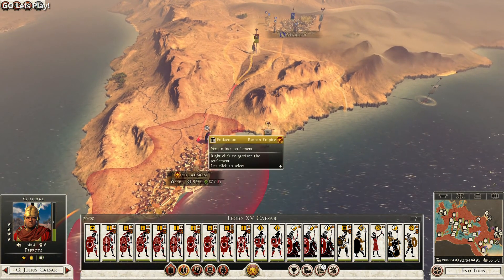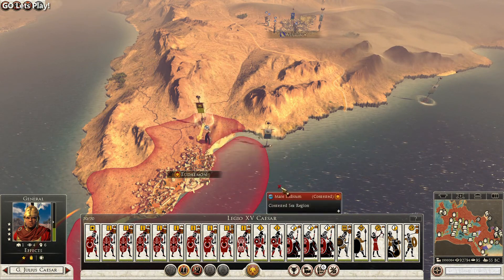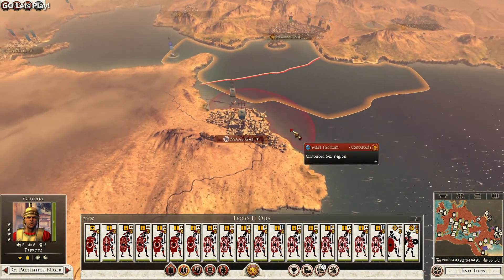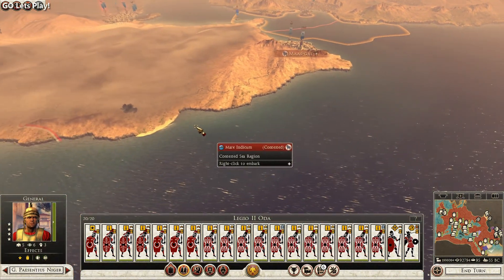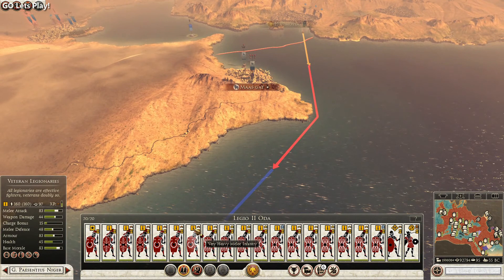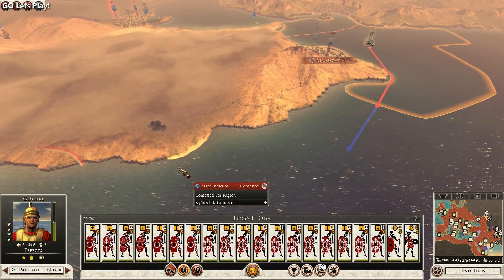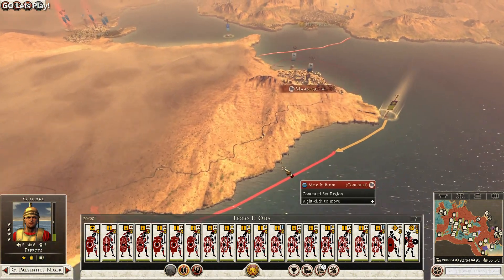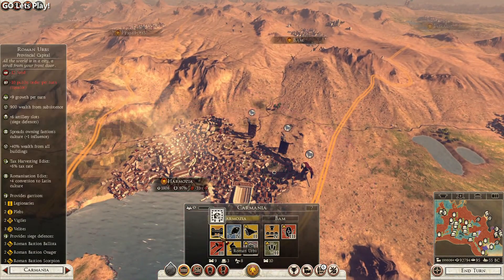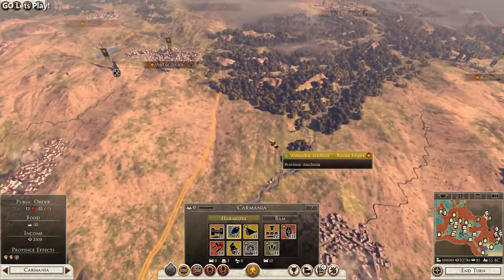Where is this guy coming from? Damn it - I didn't even want to move him. Now I have to send him back. I actually thought I selected the 2nd Legion but I did not. Unfortunately wasted a few movement points on that. So we'll dock here and then we'll attack the Mazz Cats. Harmoza has a very good garrison so we don't have to worry about them being lost to the enemy.